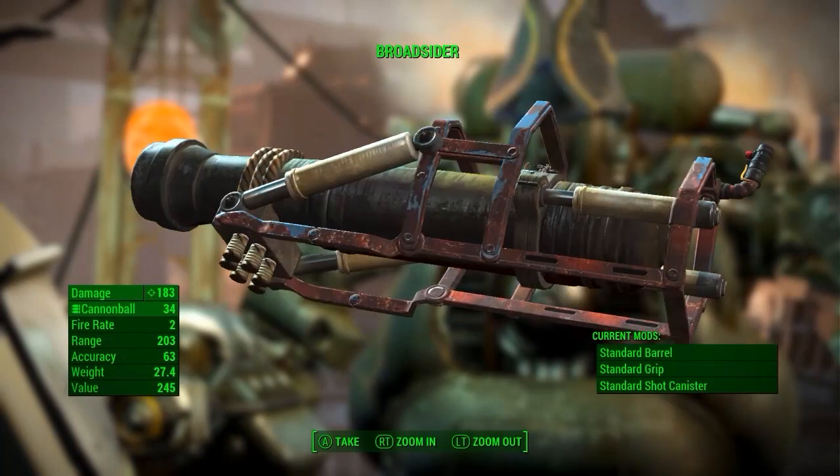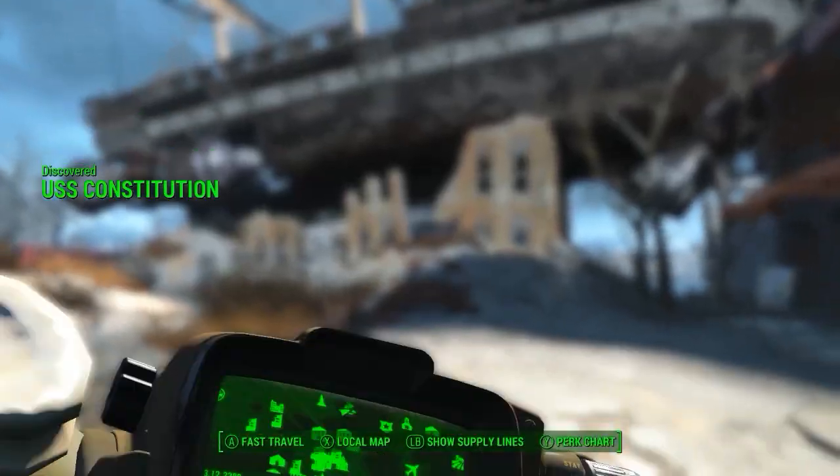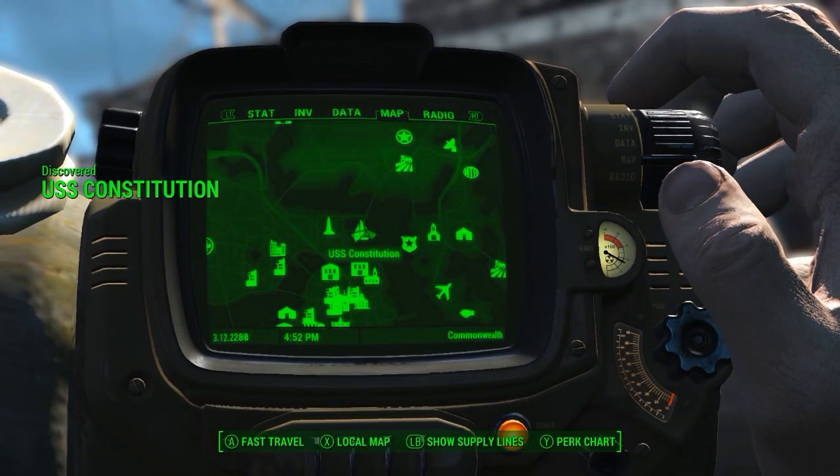Hey, what's going on guys? The Joltz here, and today I'm going to show you guys how to get the Broadsider. First off, we need to head to the USS Constitution located here on the map.